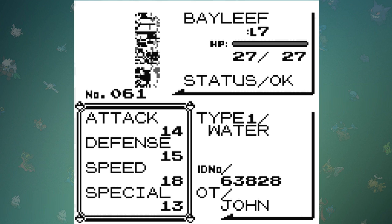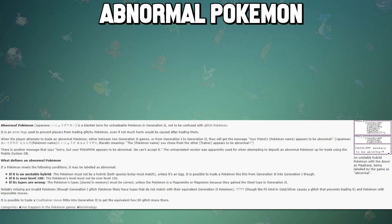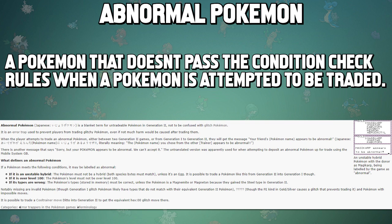So I did a little bit of research, and this is what I came up with. In order to prevent glitch Pokémon from flooding into Gen 2 and potentially damaging that game as well, Game Freak created a Pokémon check — in the same way that Pokémon Bank and Pokémon Home ensure things like Spiritomb with Wonder Guard and a level 140 Arceus don't get passed on to the next game.